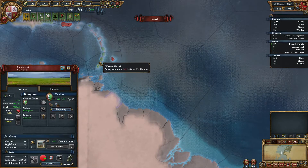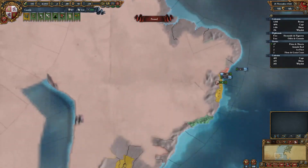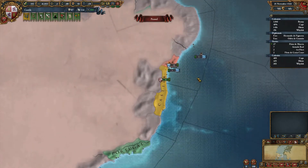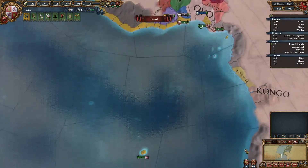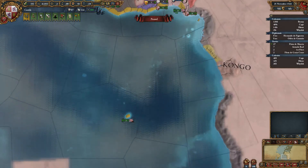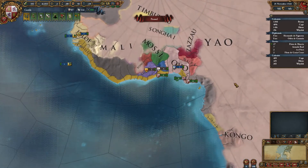The colonial nations don't have that — I'm pretty sure. You can see here Caribas local autonomy is 0%. That's actually a pretty good idea to get that colonial nation up and running. So we will continue on expanding in Africa as well. We do now have four colonists, so we can continue with two in Africa and two in South America.